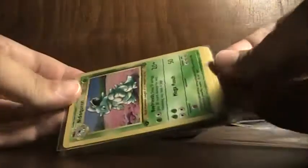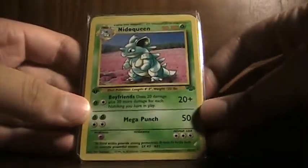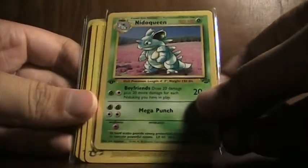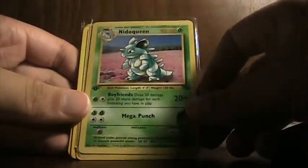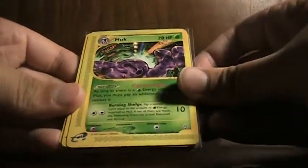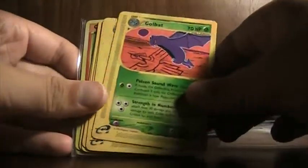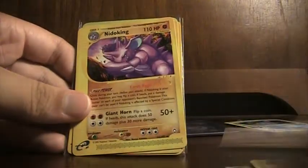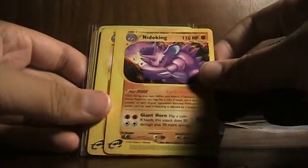He actually gave me more — another full stack, and a couple of these are in sleeves, so they must be good. First edition rare from Jungle, and I have like no Jungle rares, so this is a great addition. A Muk rare from Aquapolis — wow, that's great. I have like no rares from Aquapolis. Thanks so much. Sky Ridge common, Golbat. Another rare from Aquapolis, and Nidoking.